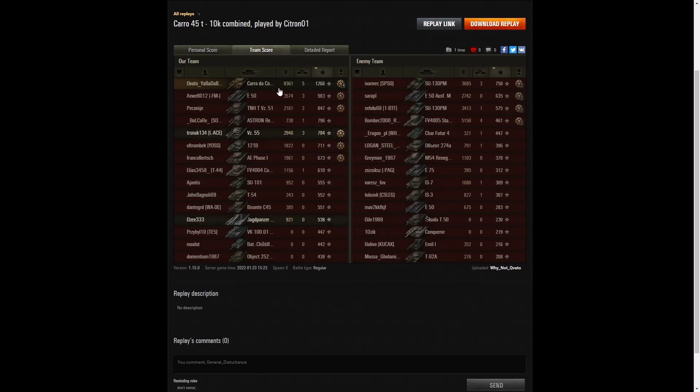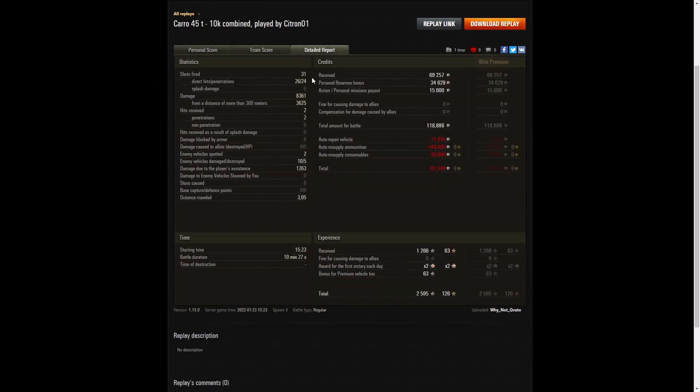On base XP he leads that column too — 1,266 base XP for Citroen, 983 to the E50, and 847 to the TNH Vis 51. That was the one he warned to pull back because he was vulnerable to enemy fire but didn't pull back — and got taken out, hit twice by the Heshman and the SU 130PM. 31 shots fired, 26 direct hits and 24 penetrations. It really helps having premium ammo for the extra pen. The standard rounds get 248 millimetres of penetration.